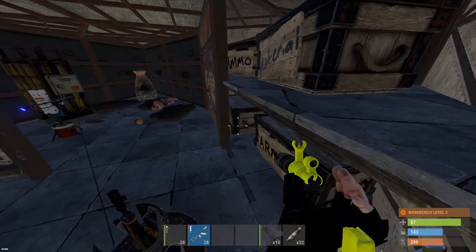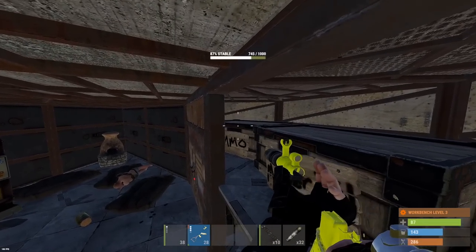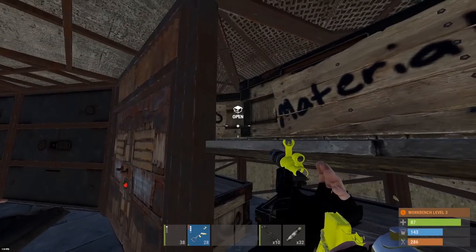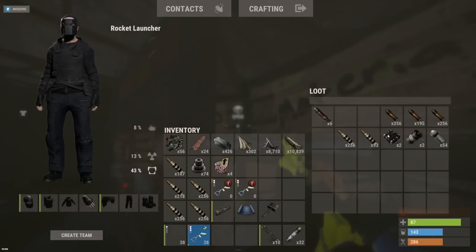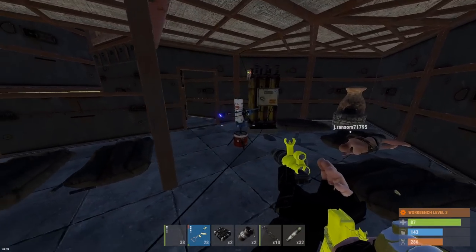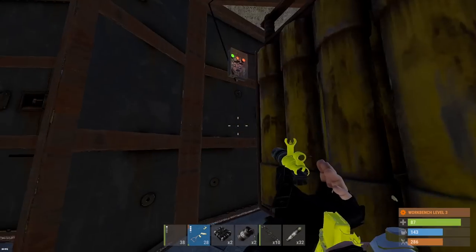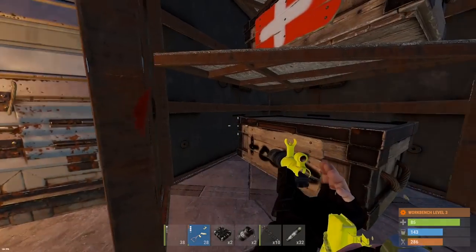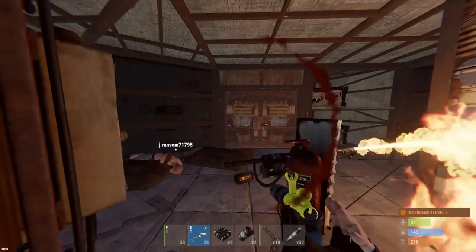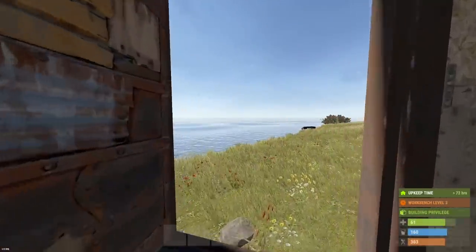Materials box has 56 tech trash — that means comps. Armor, ammo. The ammo box has 2 C4 — we could possibly use that. It's just very early in the wipe and I don't think this thing's got low grade in it. We've got some more boxes back here, all organized too. Oh shoot — no way!